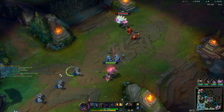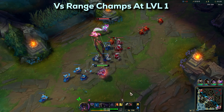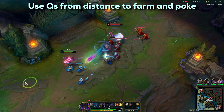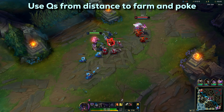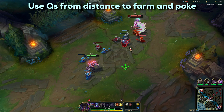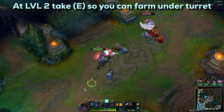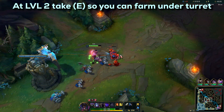Now let's see how the laning phase plays out with Zed. At level 1, if you are playing against a ranged matchup, you can only play passive and use your Qs to occasionally poke your enemy or farm some CS. There is nothing much you can do and you will probably get pushed under your turret, and that's why I take E level 2 so it can help me get more CS under the turret.